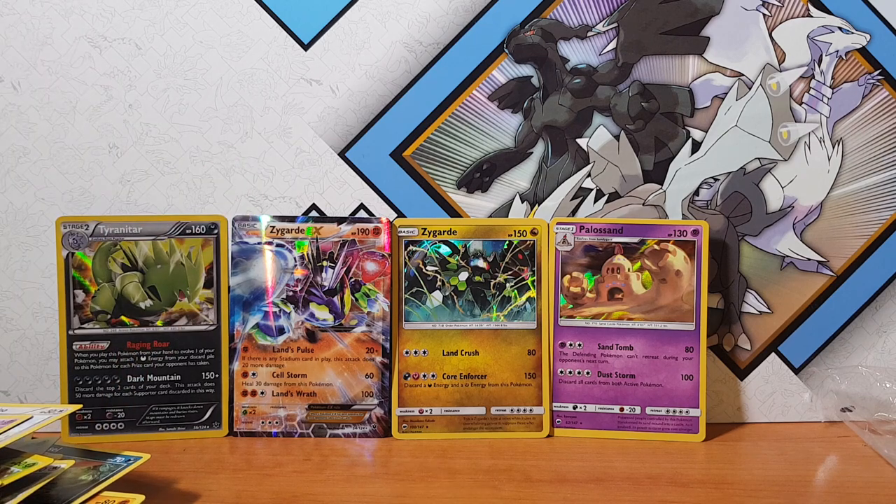Not too bad overall — Tyranitar, two Zygardes, and Politoed. I've got so many of those, I'm so angry! But yeah guys, as always — if you can like and subscribe, comment down in the comment section what you guys have been pulling lately. Are you guys looking forward to the new Pokémon set coming out in May? That would be amazing if we pulled that Charizard in a Team Up card. Thanks for watching — I'll catch you guys on the flip side, peace out!